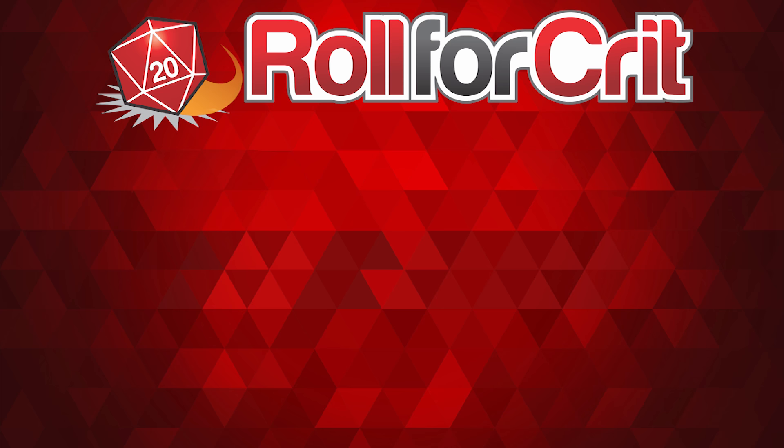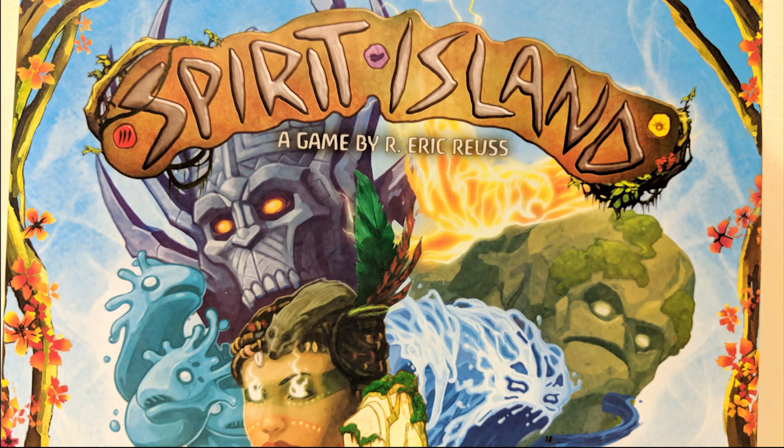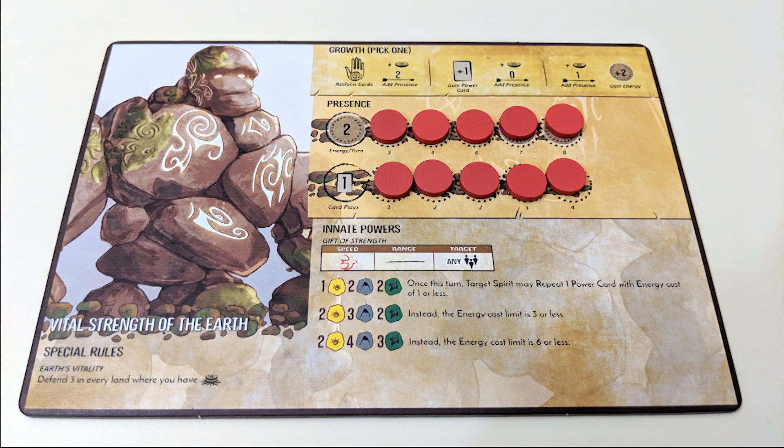Roll for Crit presents how to play Spirit Island in five minutes or less or more. Spirit Island is a cooperative game in which you become a powerful spirit trying to protect your island from Evil Invaders, designed by R. Eric Roos and published by Greater Than Games.